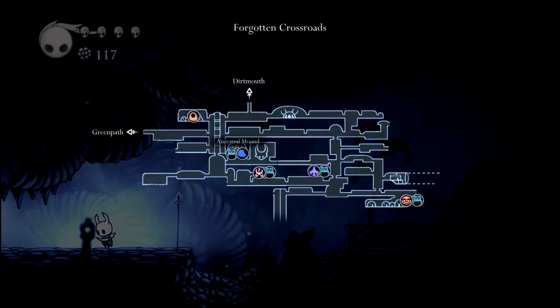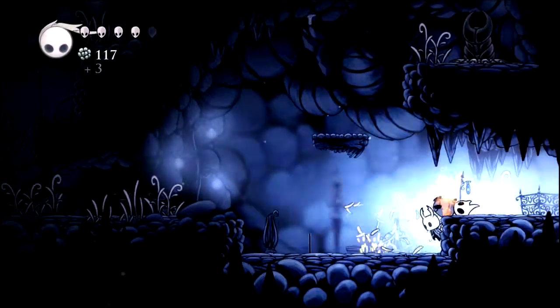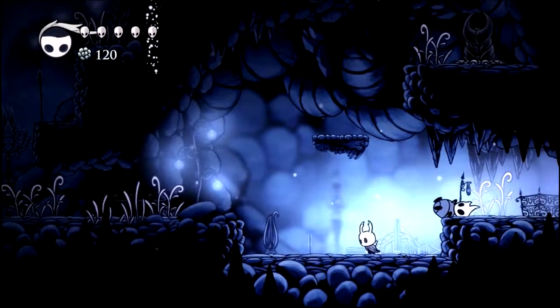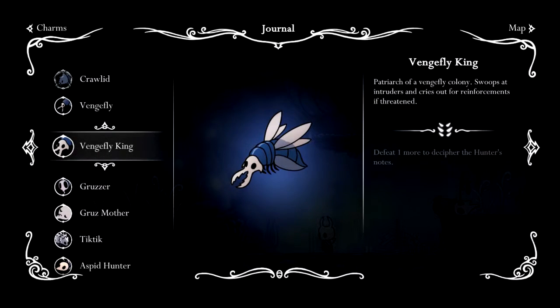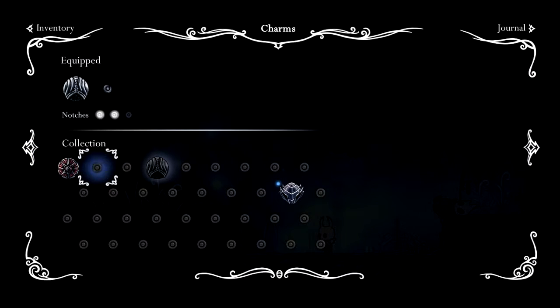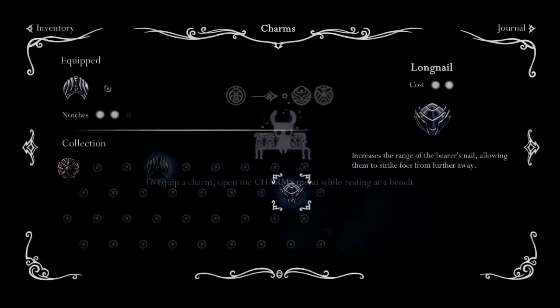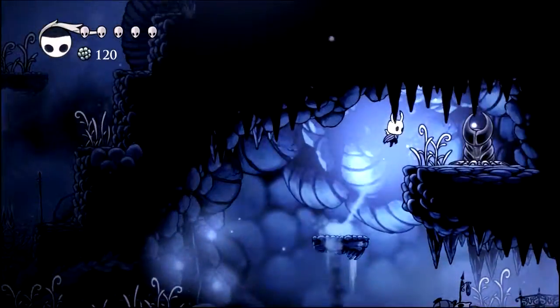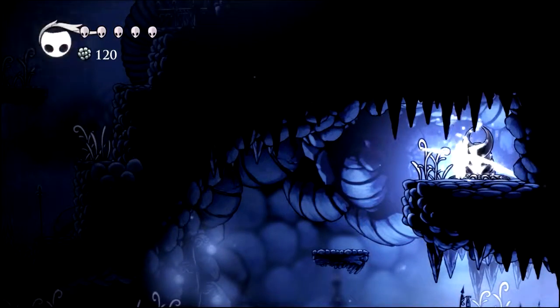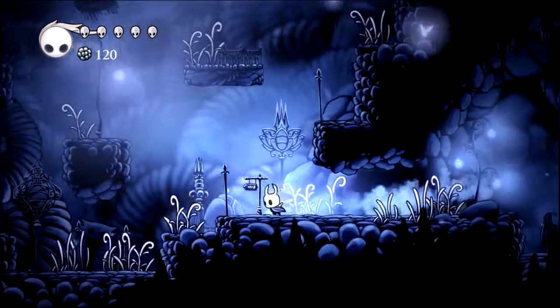Are we going in the right way? Yeah, we're going in the right way. We are. There we go. Alright, let's actually equip the long nail — I realize I haven't equipped it yet. Let's go do that. Soul Catcher costs two, long nail costs two, Twinkle Charm open. Oh, I've got to be at a bench. Okay, so that was me being dumb — I completely forgot about that rule. One more. There we go. Full power.